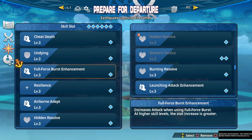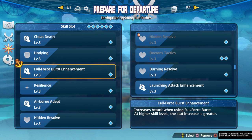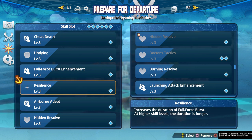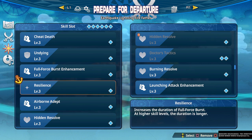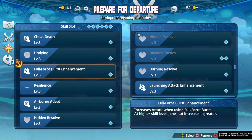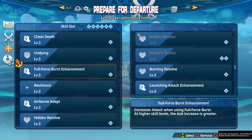Next up we have two more skills that are very mandatory in a lot of cases: Full Force Burst Enhancement, which increases attack when using Full Force Burst, and Resilience, which increases the duration of Full Force Burst. Full Force Burst is pretty much mandatory — you want to be in it more than not, so Resilience is important so you can stay in it longer. Full Force Burst Enhancement gives you a 1.3 damage modifier, which stacks on top of the 1.3 modifier you already get built in from going into Full Force Burst, making it a strong all-purpose damage enhancement skill.